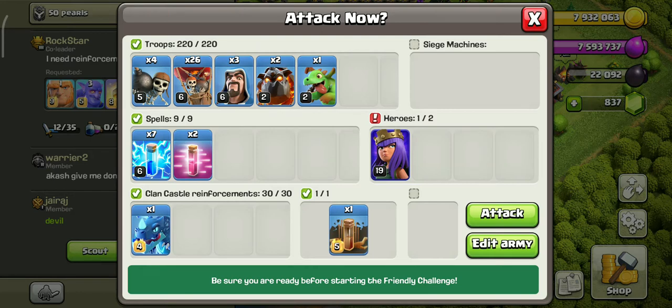So these are the three things: the opponent's CC, plus queen, plus two infernos — you will have to finish all of these before you start your main attack.